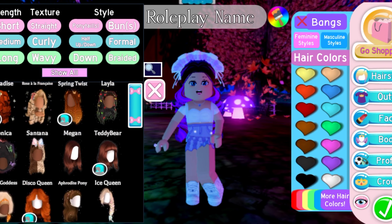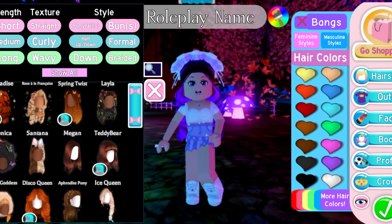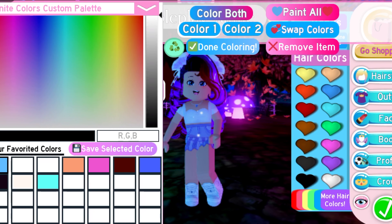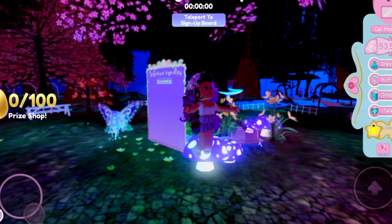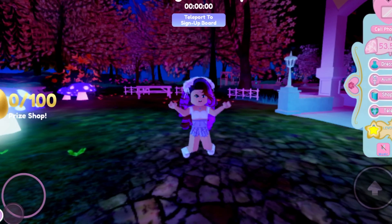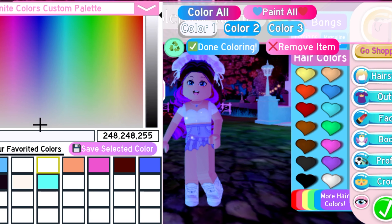And there are new hairs, by the way — I'm wearing one right now. As you can see, there are two new hairstyles for girls. One is called Paradise, which is what I'm wearing right now. And then there's the rose — the rose à la franza, I don't know how to pronounce it. But if you put it on, it's got these big curls, I really like it. My favorite one is Paradise.